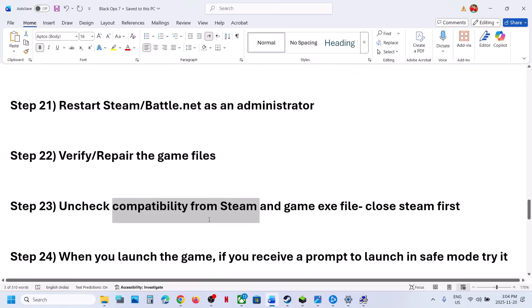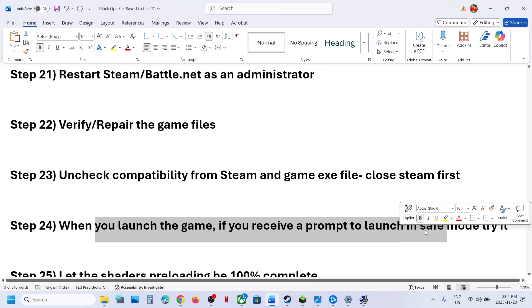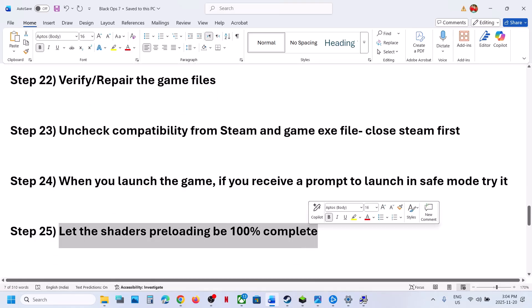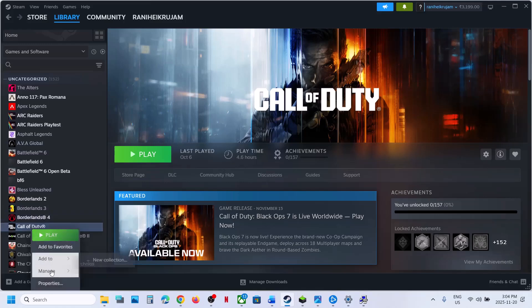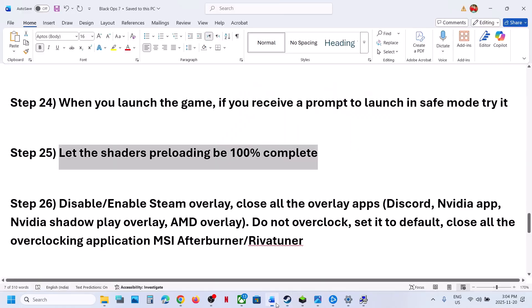Next: when you launch the game, if you receive a prompt to launch in Safe Mode, you can try it. Also let Shader Preloading complete to 100% when you launch the game before checking. Try disabling or enabling the Steam Overlay — right-click the game in Steam, select Properties, and toggle 'Enable the Steam Overlay While in Game.' If it's already off, turn it on, and vice versa, then check.